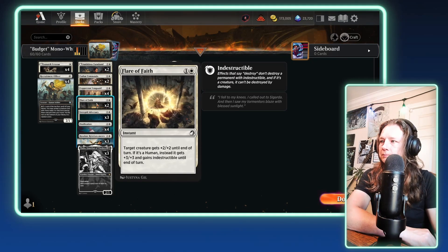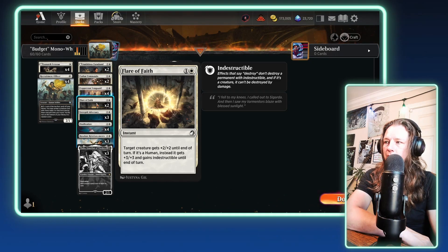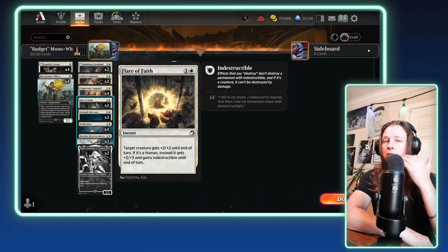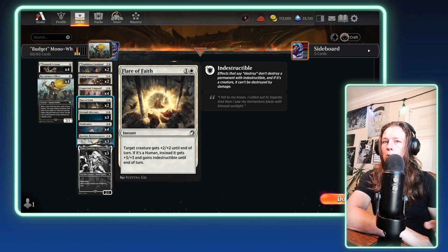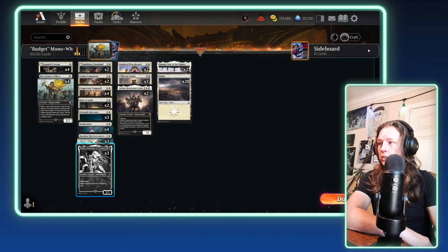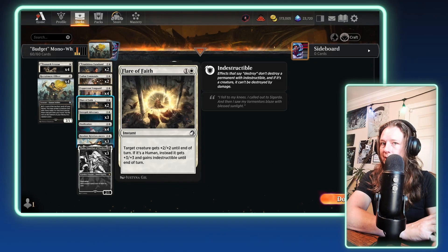Next up, we have a little bit of a surprise — Flare of Faith. For a colorless and a white instant, target creature gets +2/+2 until end of turn. If it's a human, instead it gets +3/+3 and gains indestructible until end of turn. So it's a really good combat trick or a way to save one of your creatures from removal. And since every creature in here is a human, it's always going to give +3/+3 and indestructible. That's why this is in here.